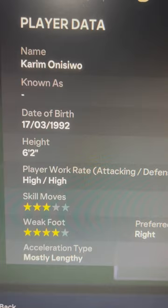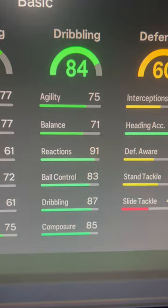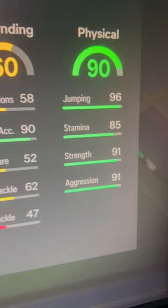Now we've got the striker — high, high, 3-star, 4-star. Lovely pace and shooting. It's also very, very nice. Passing isn't great — you're definitely going to want to whack a chem style on for that. Dribbling is nice; definitely could boost the agility and balance. I'd put a passing-dribbling chem style on. And then physical looks very nice as well.